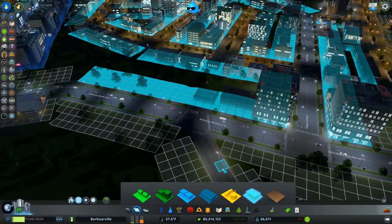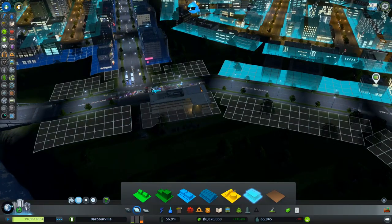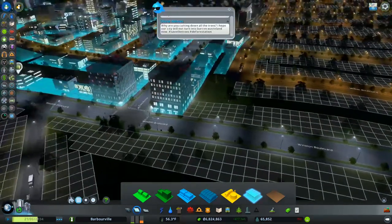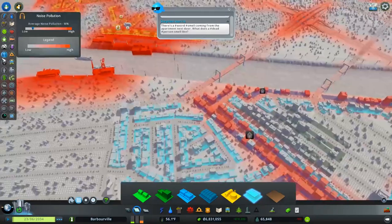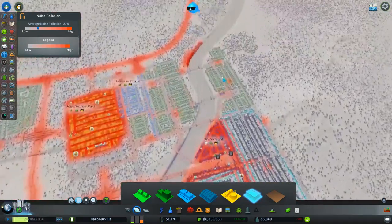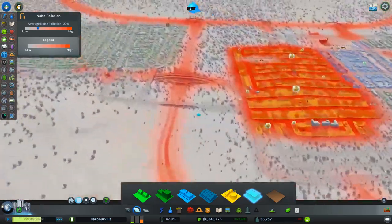We're going to hover around 60,000 until this passes. I'm assuming we're in a big death wave. Talking about chaos there. 208, 224 — I don't know why our population is dropping like that. I can only assume... Hell, I'm going to be honest, I don't know what's causing it.